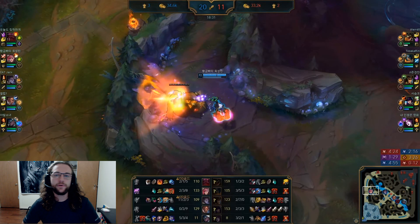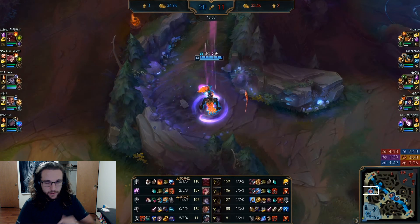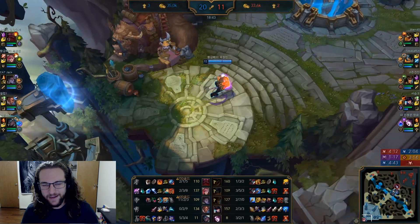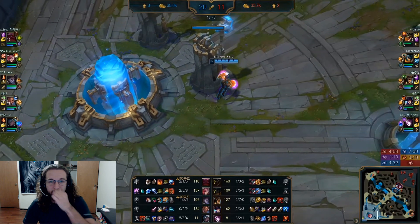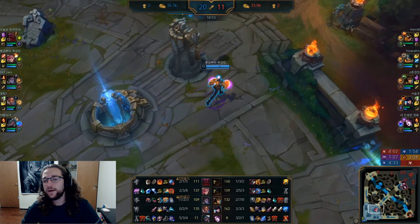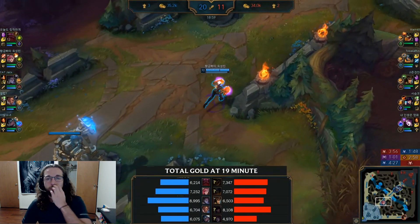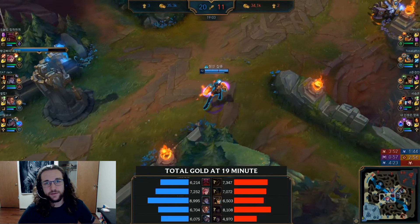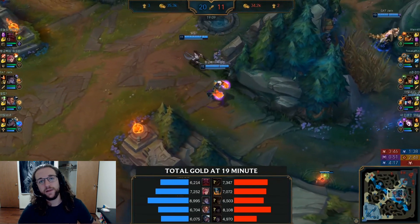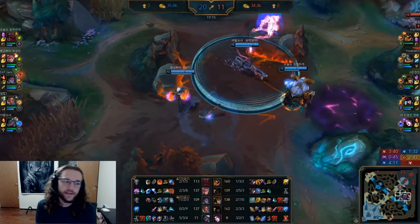Now let's quickly go through Vi's abilities. Her passive is her shield — after Vi uses any ability, if the passive is off cooldown she gains a shield that scales with her health and level. The cooldown on that shield is reduced every time you proc the three-hit Denting Blows on her W. It works on jungle camps, and any active ability — Q, E, or R — will trigger the shield.